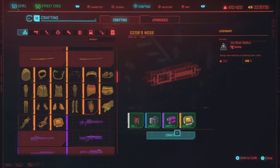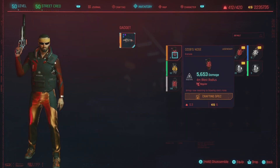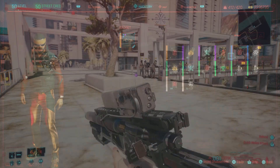Oldsbow's Nose is the only legendary grenade in Cyberpunk 2077. When you look at other grenades, they have little red text telling you exactly what they do, but when you craft Oldsbow's Nose it just says 'brings new meaning to blowing one's nose.' So we're actually going to have to see exactly what it does — let's test it out.